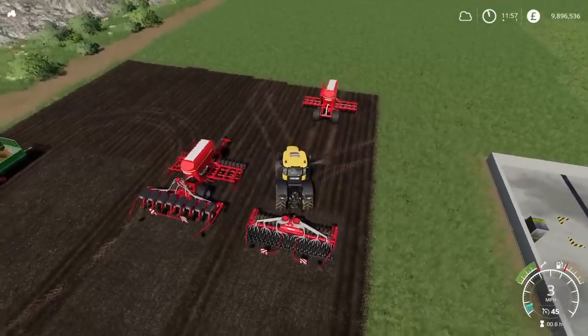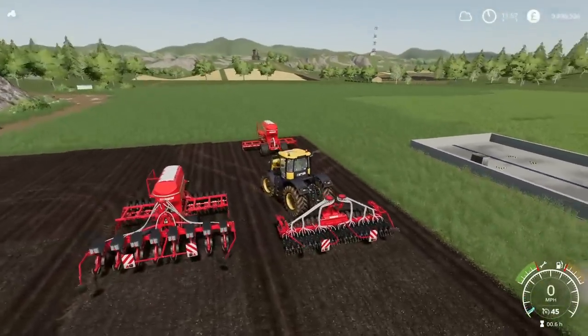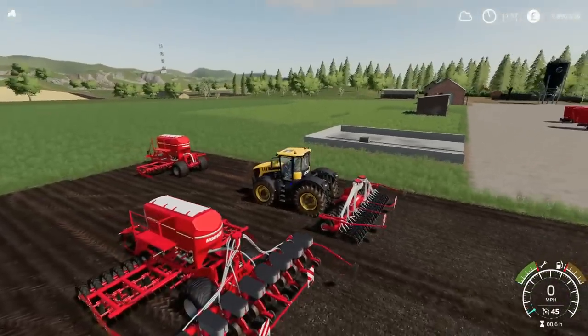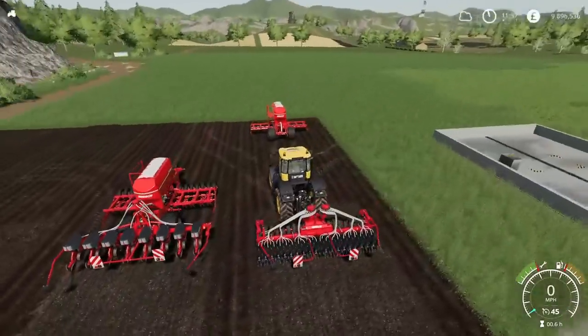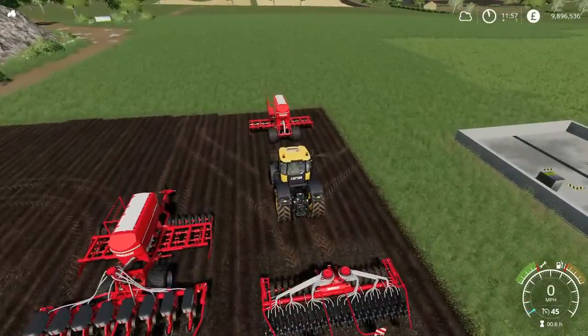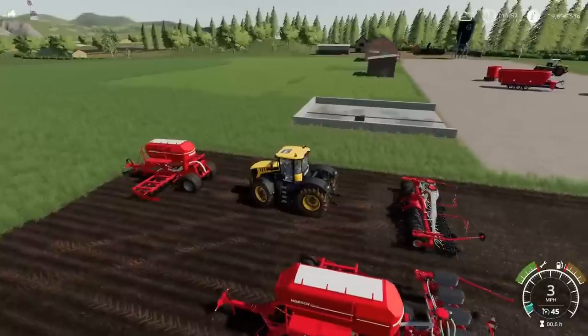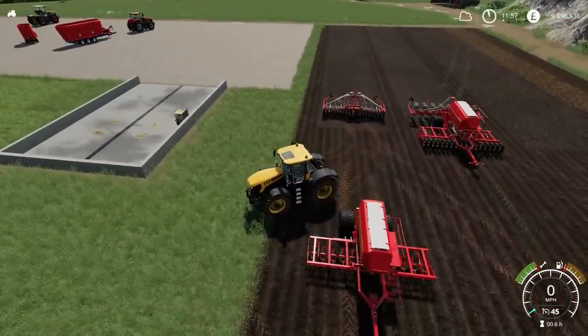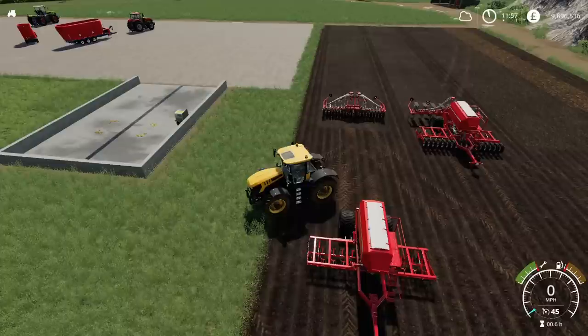It won't give me an option to just hook that up to the tractor. So if you want to transport these, unless you want to put them on a trailer, you can't just grab a tractor and take them out to the field — it does have to be hooked up to the SW 3500S front section. But that's the Horst Pronto 6AS Maestro 8RC pack by Agri Technik Nordifal.